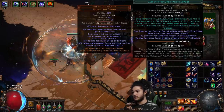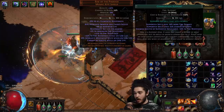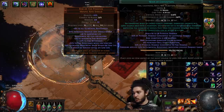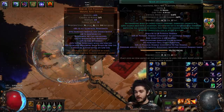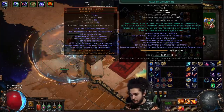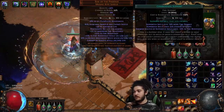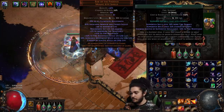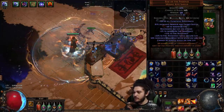On the shield I'm running Wave of Conviction, Combustion, and Cast When Damage Taken. When mobs hit me, I shoot out a Wave of Conviction which applies fire exposure. Scorching Ray also applies fire exposure but Wave of Conviction applies it instantly even while mapping. It also rolls Combustion which gives a chance to further reduce their fire res. On top of that I'm using Rise of the Phoenix for maximum fire resist.